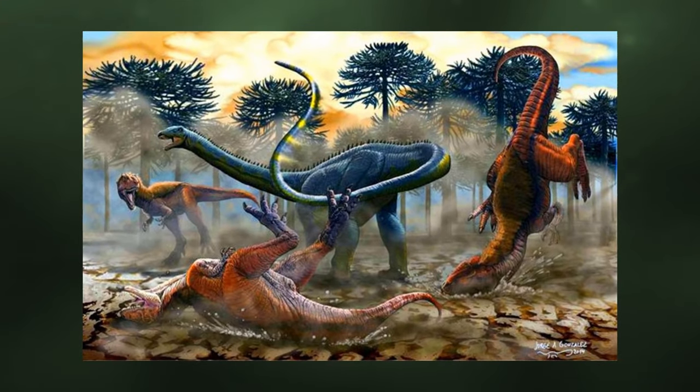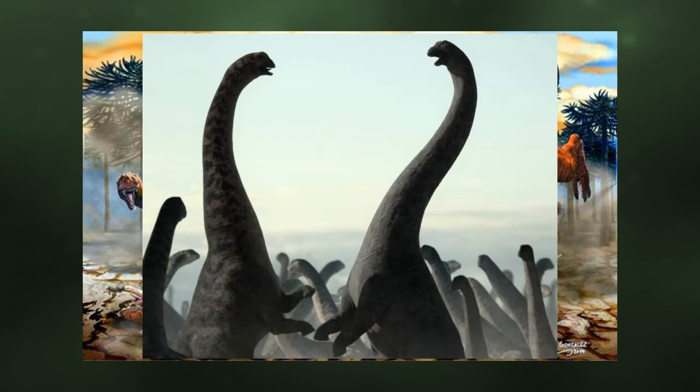Sauropods too could get similar treatment, allowing these behemoths to be a harder prey item to tackle, as they would have been difficult for one or even more large predators to bring down. Species like Argentinosaurus, Dreadnoughtus, Apatosaurus, Diplodocus, Camarasaurus, Alamosaurus, Brachiosaurus, and Mamenchisaurus would be able to use their tails, necks, forelimbs, and immense weight to fend off large to medium predators such as Allosaurus, Giganotosaurus, and Carcharodontosaurus. Having them fight one another would also be a great addition — as seen in Prehistoric Planet with two Dreadnoughtus — a massive spectacle to bring into the game.